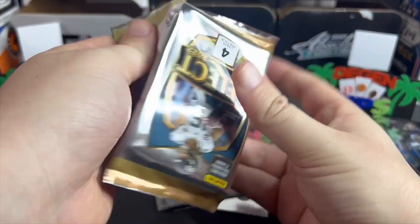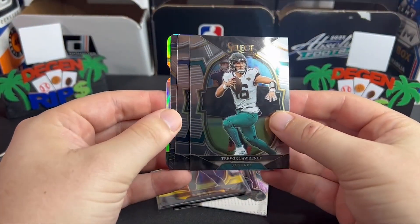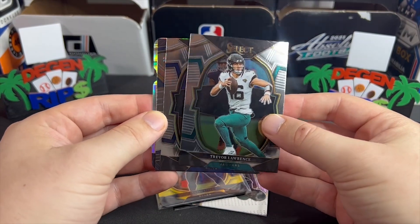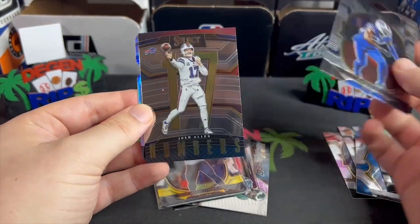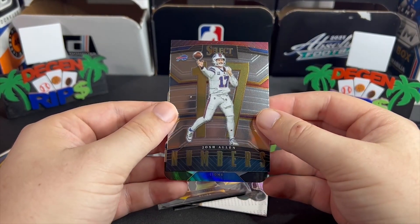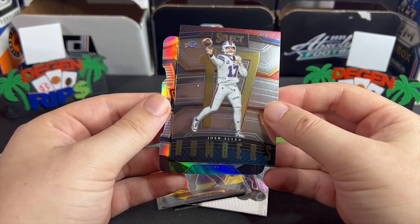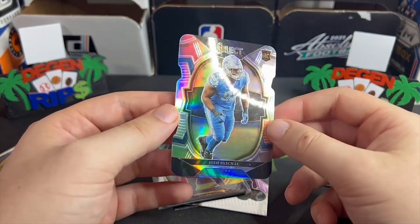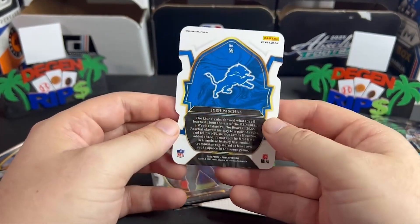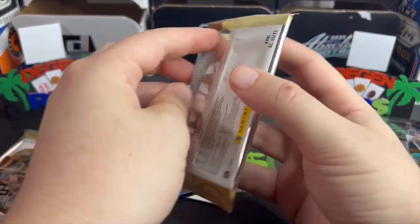It can look however it wants — if it's the right player it's gonna sell. We have our silver here, numbered — Josh Allen. We get a rookie on the Lions, maybe Hutchinson or Will Wilson or whatever. Josh Pascal — gross, disgusting. Don't even care to sleeve it.